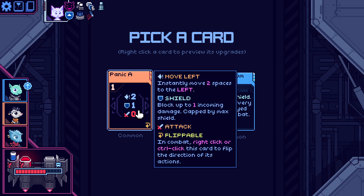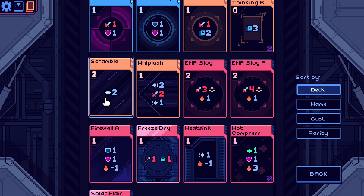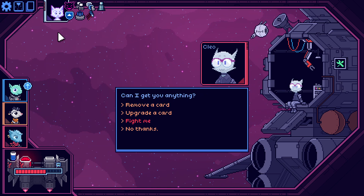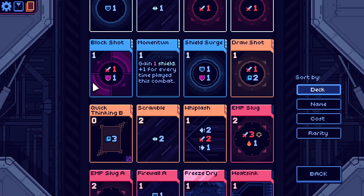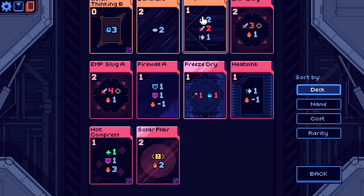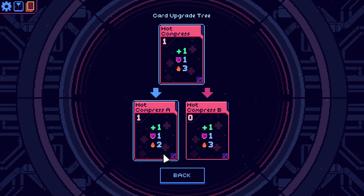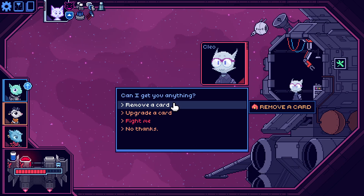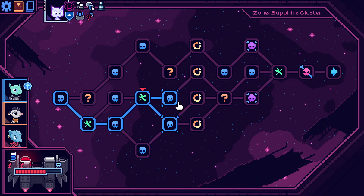Panic. Evasive shot ain't bad. We know how good momentum is though — yeah, let's take momentum. Your draw is good but not completely necessary right now. Would be nice to make you flippable. You don't help us with the energy costs though. Cold compress could become usable but we're not in a position where we critically need to heal. I think we just remove another basic shot — that's fine.